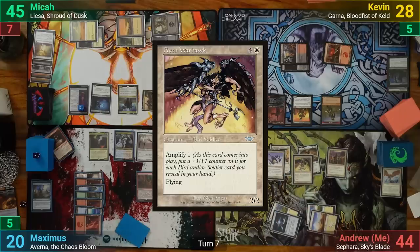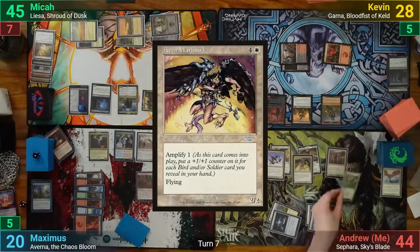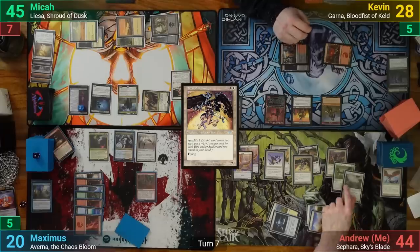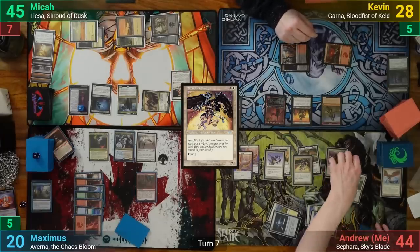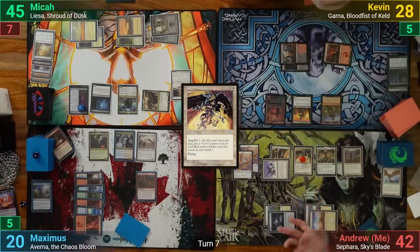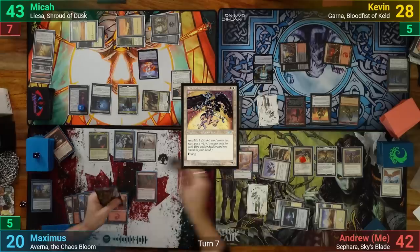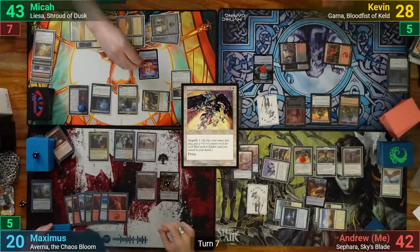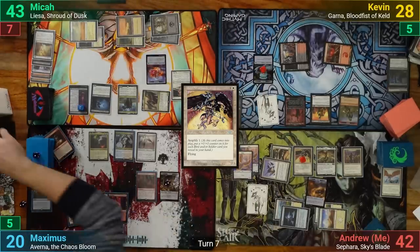I draw and play an Aven Warhawk, revealing a Windbrisk Raptor and a Syndicate Messenger to its Amplify trigger for 2+1+1 counters. Going to combat, I swing the Dusk Rider Falcon at Mika for 2. He takes the hit and I pass. On Maximus's upkeep, Descent triggers — we put 2 counters on it, each make 2 Treasures, and take 2 damage.